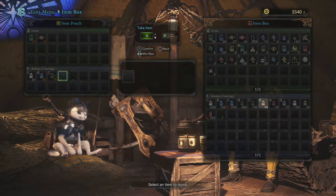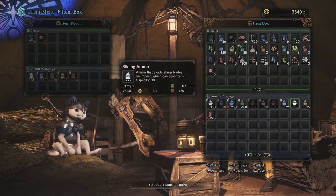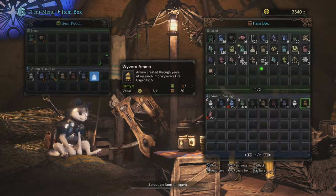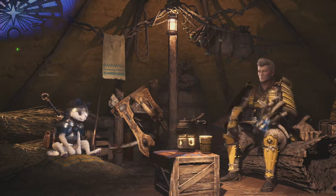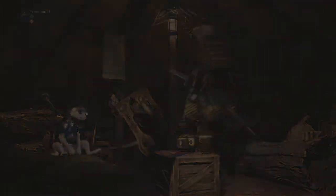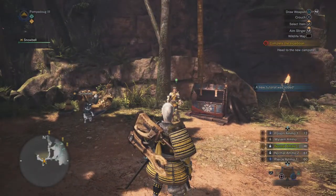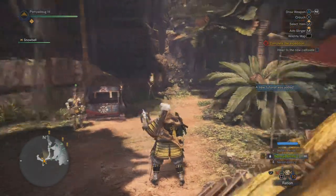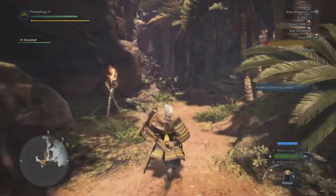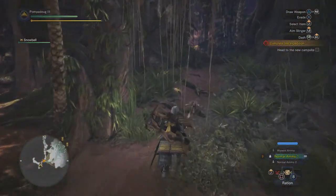We did switch to a bow gun as well. We tested out all the weapons. I don't have any experience with previous Monster Hunter games, so I picked the big heavy gun because it looked real good with Pompadoug and his samurai armor. I do really like how they've upgraded everything — the guns look more exciting than they used to. I can say that these look great.